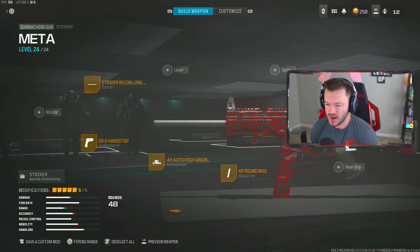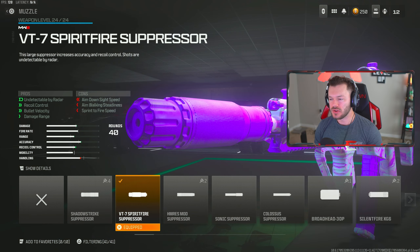Now we have a bit of a new addition to the meta — the Holger 556 got a pretty nice buff in the update, which is super sick. I've been excited to have some newer guns get into the meta, so you guys should definitely try this one out. First attachment is the VT7 Spirit Fire Suppressor, keeping us off the radar and once again helping that recoil control, bullet velocity, and damage range — making this gun more effective at longer distances as your primary assault rifle.